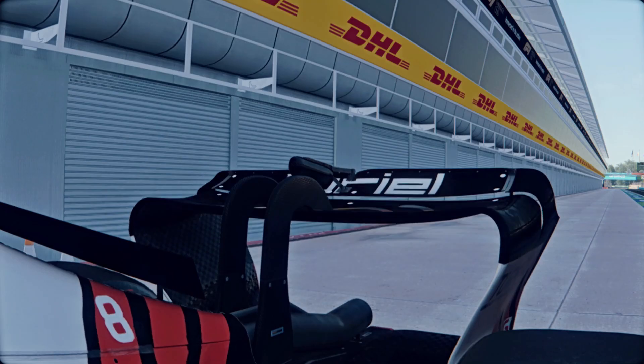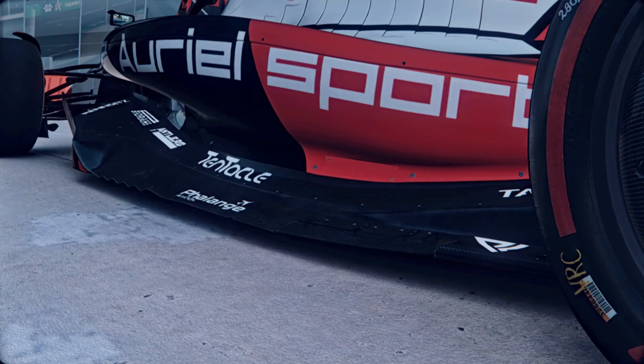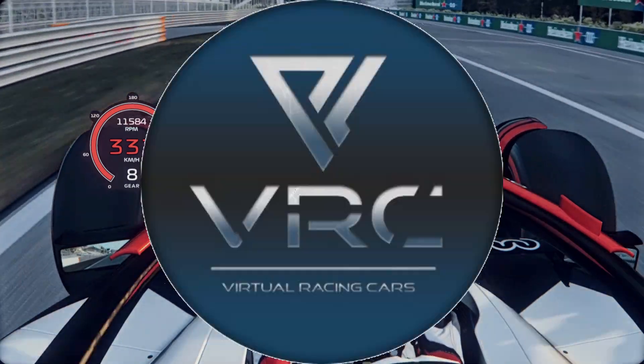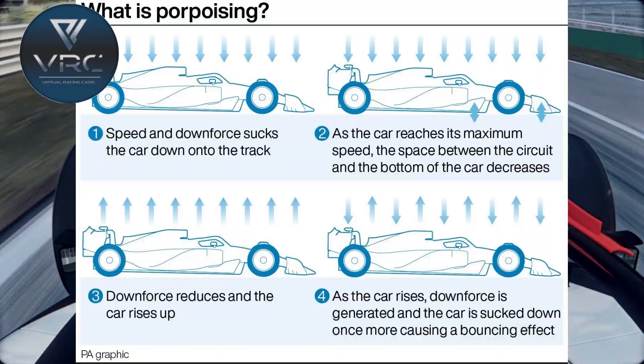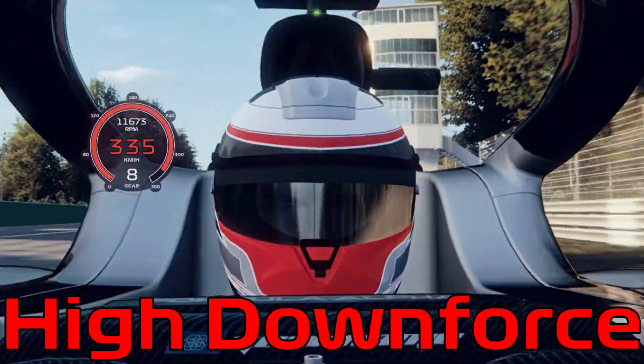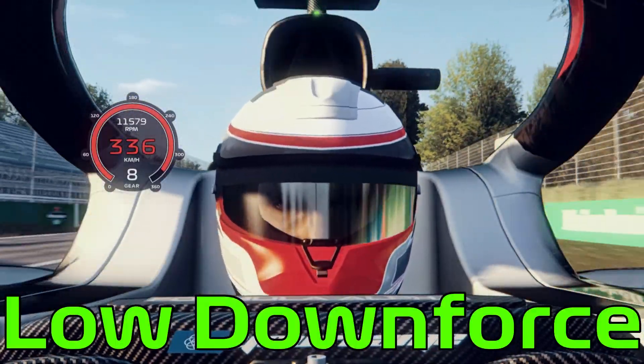First of all, if you change the downforce on your car, you can actually see the wings change. Not only can you tune your wing downforce, but also the floor downforce, which plays a big part in this year's cars. But be careful you don't put on too much downforce on the floor, because then it will start porpoising. VLC modding team has actually programmed the downforce in such a way that the porpoising actually works like real life, and you can literally get rid of the porpoising by changing the setup. To my knowledge, no other games currently simulate porpoising like this.